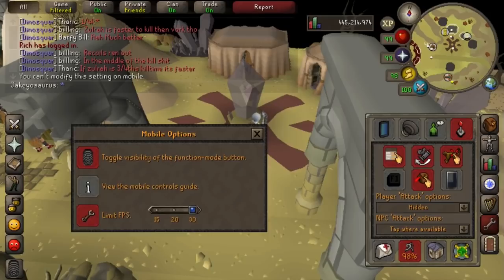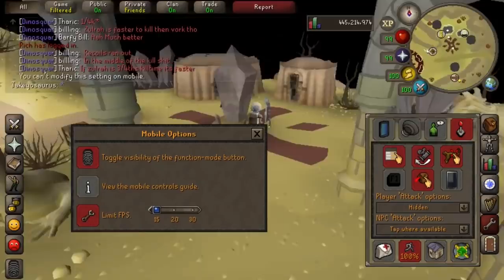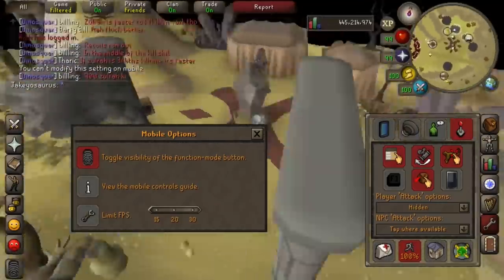So limit FPS - you can cap your FPS to something like 15 if you wanted to. Look how choppy that is at 15 FPS - beautiful. I guess that will help battery life if you were just doing fishing and didn't need a smooth 60 FPS. So we unlock it - bam, there we go, we're getting 50 FPS again. Beautiful.